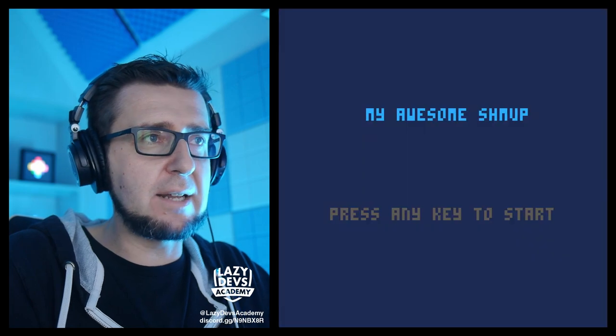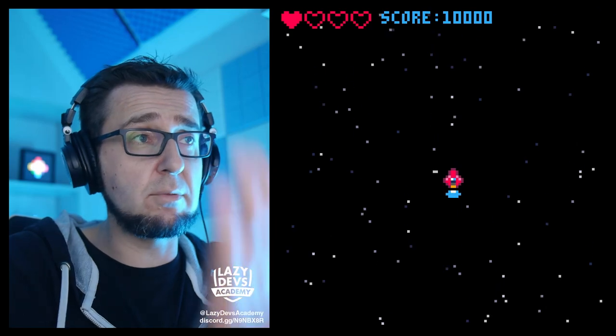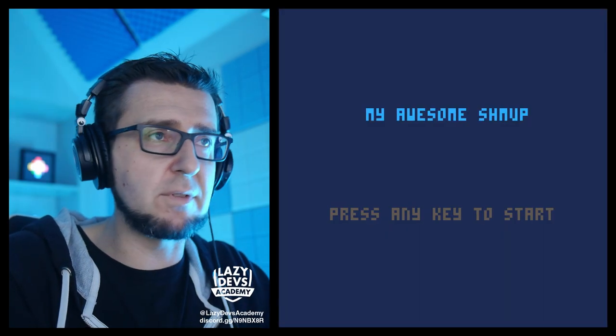In the last episode, we learned how to make state machines. That's good. We have the start screen, we have the game screen, we have the game over screen. That's good. And we can switch between the different states. It's awesome.